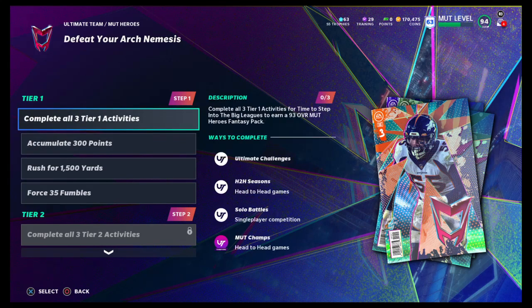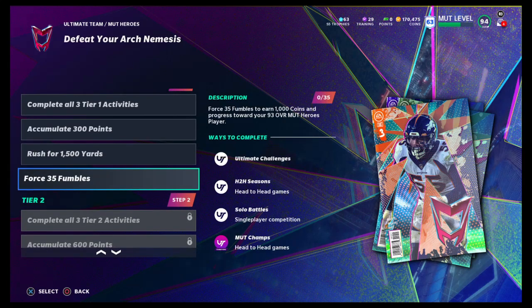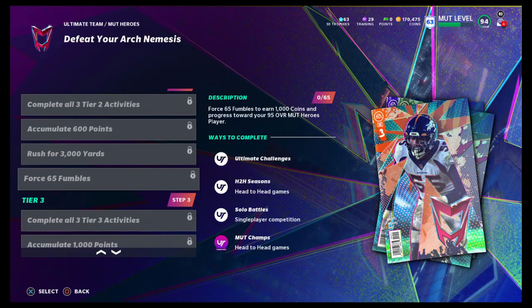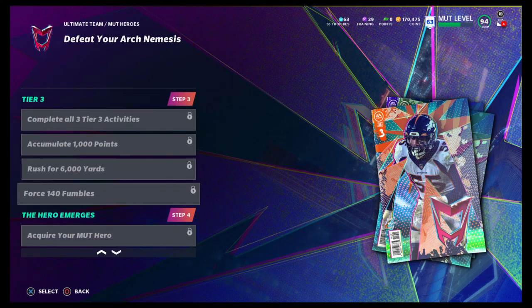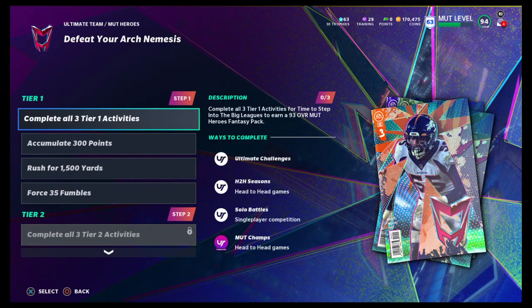What are the challenges? Accumulate 300 points — that's not too bad. Rush for 1,500 yards; I personally think this might be one of the easier ones, but time will tell. Force 35 fumbles. Again, these really aren't the worst in the world, but I haven't done them yet, so we'll see how long that takes.